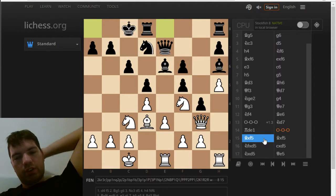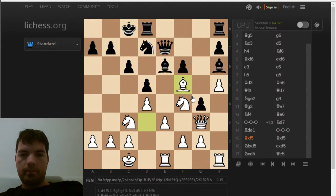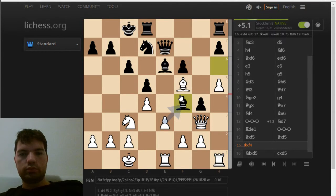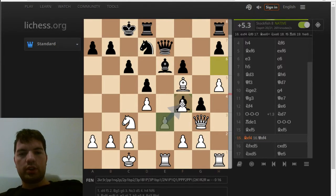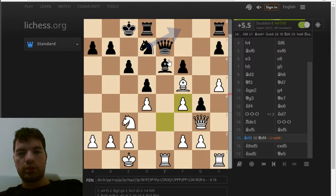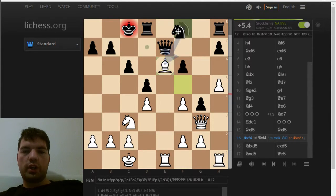Unfortunately I didn't find this. What I played isn't bad or anything. The only interesting line here is: if you take, that's already bad. But if you try to take this one, you can just take. E takes is better — e takes f4 — and now you're actually winning the bishop as well, or not losing your bishop in any case. You're actually winning a piece again. There's this really cool pin here and in the end I'm a piece up.